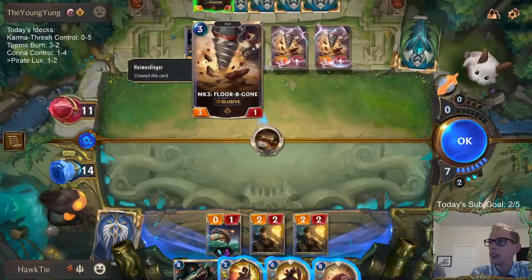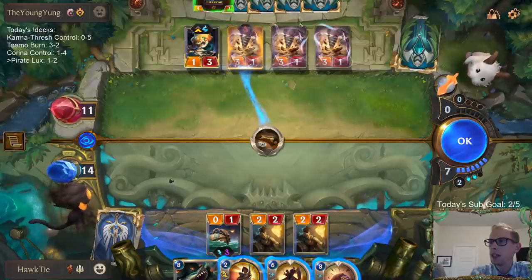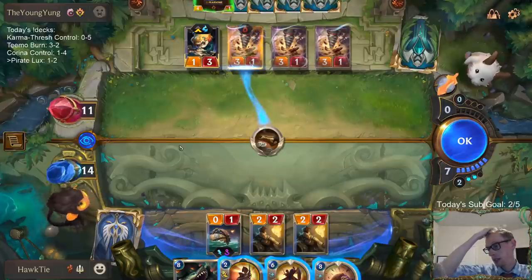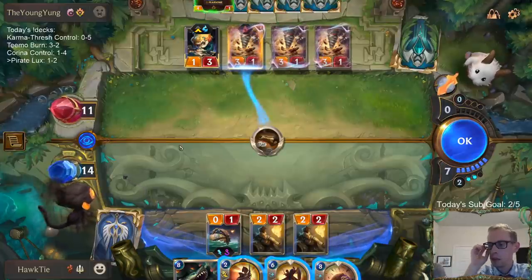I go down to 1. If they have a burn spell, I lose. I just can't Unyielding Spirit — I want to so bad, but I just can't. Attack with Heimerdinger! Definitely want them to attack with Heimerdinger and eat that. Imagine if we still had a powder keg — Unyielding Spirit powder keg with Riptide Rex, it just adds up for all seven of the cannon barrages. That would have been awesome. I really wanted that but we just didn't have the ability to get it.